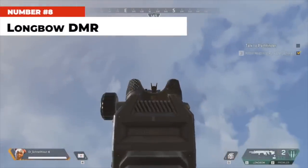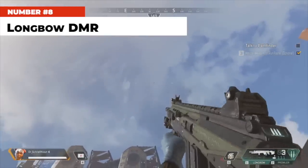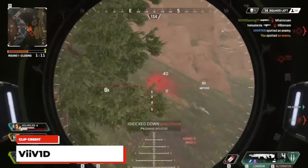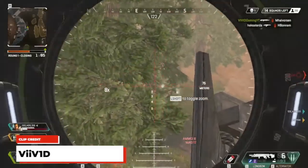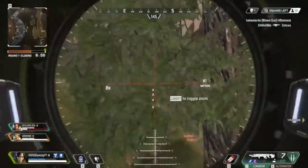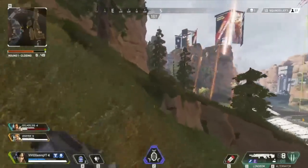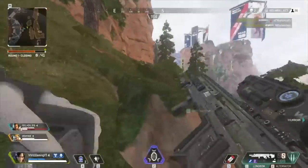At number 8, the Longbow DMR — the most popular sniper rifle in the game besides the Kraber, which is the legendary. It makes a comeback from Titanfall 1 and 2. It's a semi-automatic rifle with high damage and a somewhat long reload time. When compared to other ranged weapons in Apex, the Longbow rips through armor with ease and can be equipped with longer range optics like 6x or 8x. Many players leave it on the ground, but those that know sniping in Apex often pick it over the Kraber due to its ammo abundance and sprint potential. Prominent snipers feel sniping isn't rewarding enough in the game yet — let me know what you think.